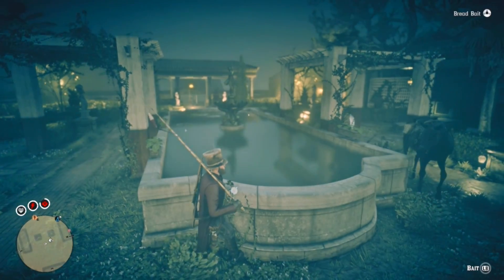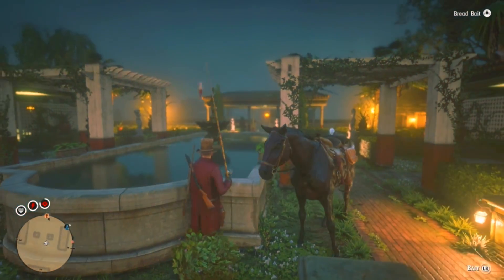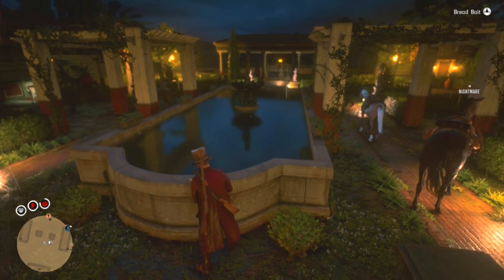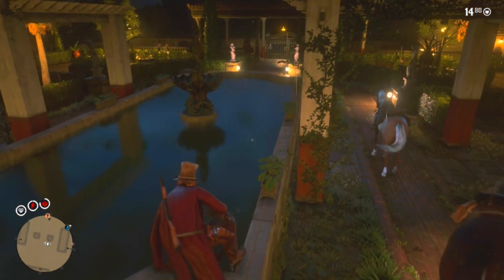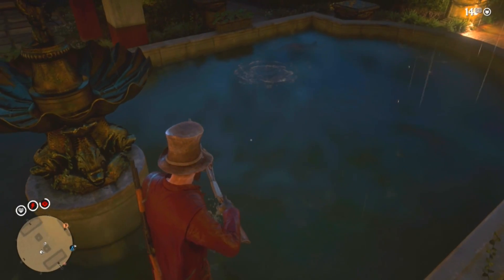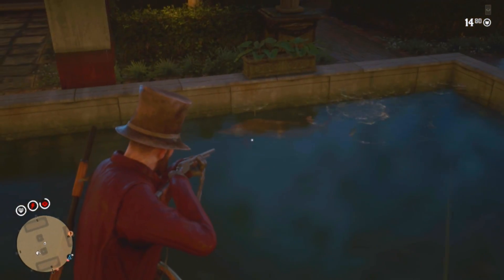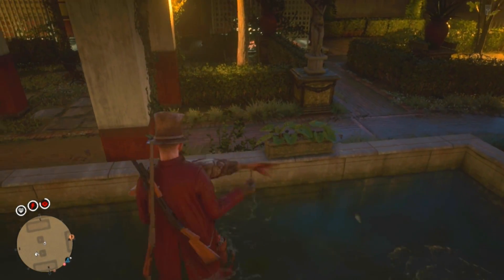We're going to be able to kill these fish. You don't want to really hurt the fish that much, so using a bow, using the varmint rifle, or using a throwing knife — these are the key tips. Once you kill them there is a little process you need to do. We're going to jump in and take this bad boy out. I'm going to get the varmint rifle on this one because it seems to be the easiest way.